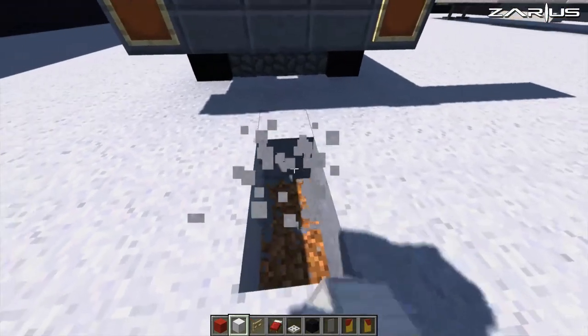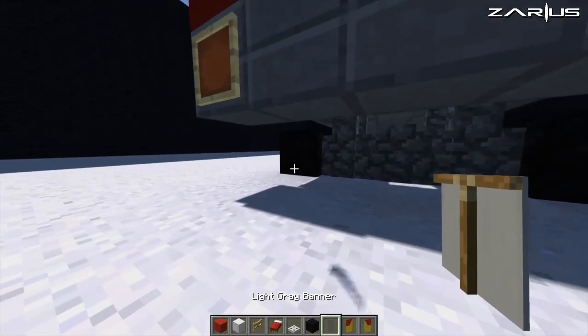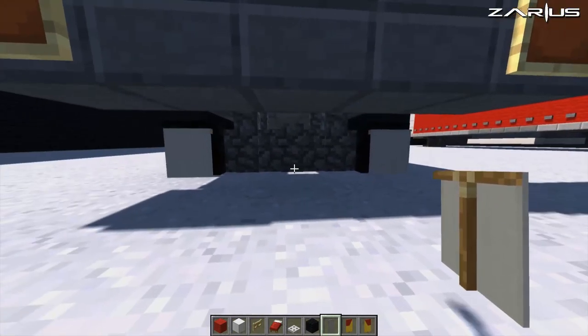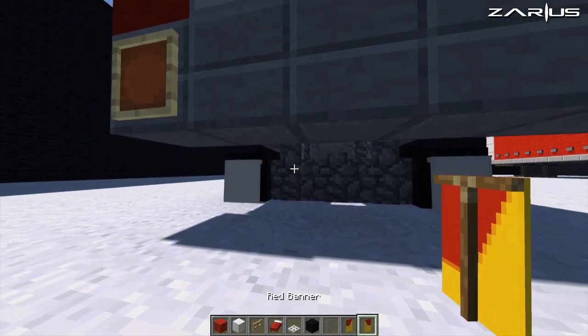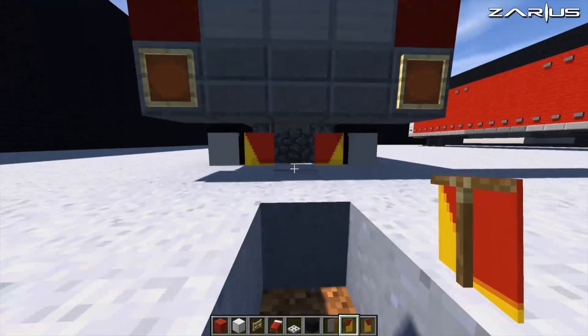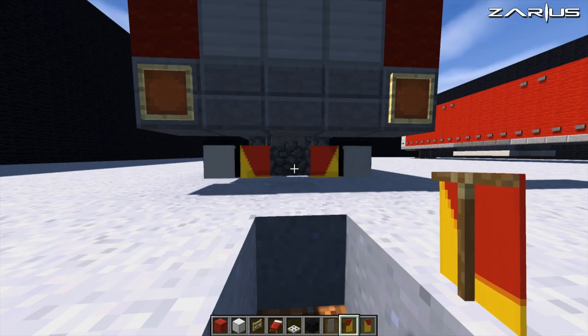Now in here I'm just going to dig down again — this is for added detail. We're going to put in our light grey banners on the wheel arches. In here we can grab ourselves our banners and put things like that in there just to give it some more extra detail. I think that looks really good.